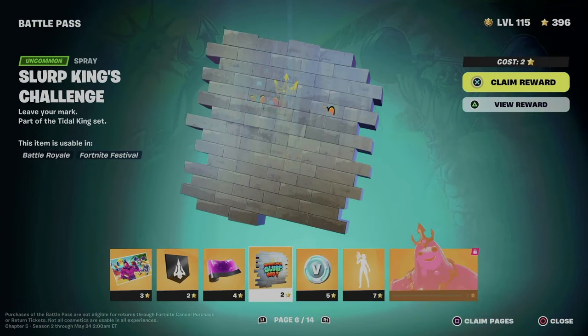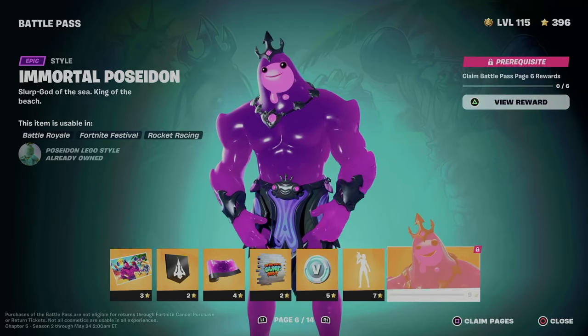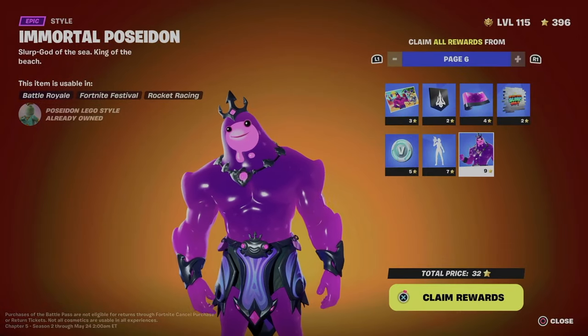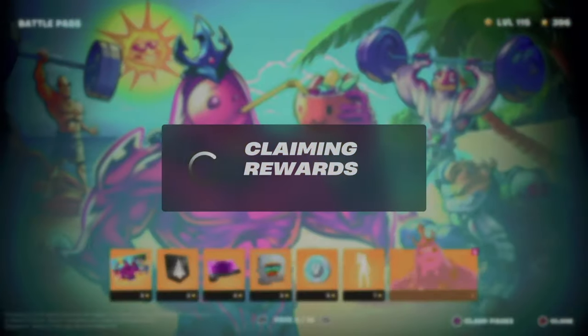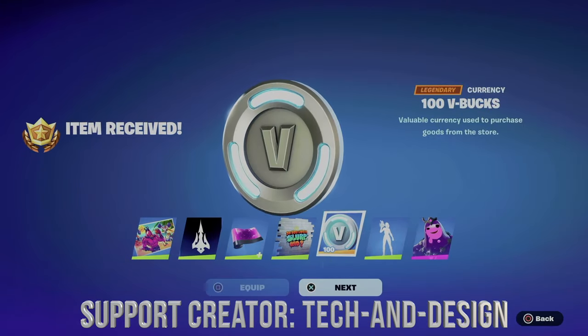We claimed every single other page so we can move on to page number six. To unlock this, go to 'clean pages' once again, press and hold X to clean everything from here. You can equip it or just go next — it doesn't matter at all.